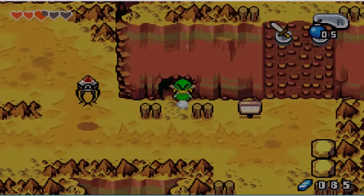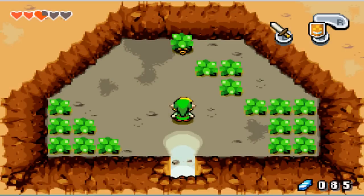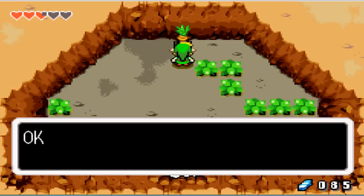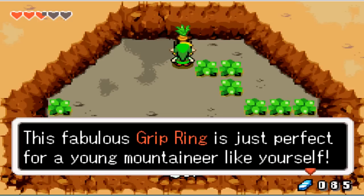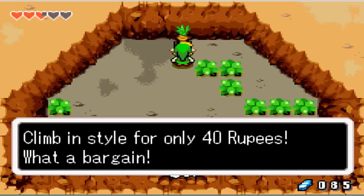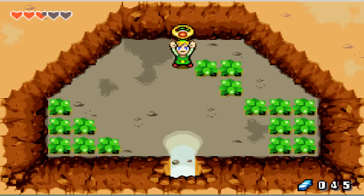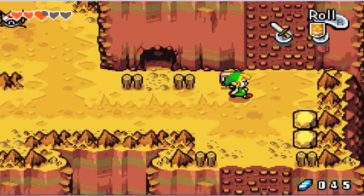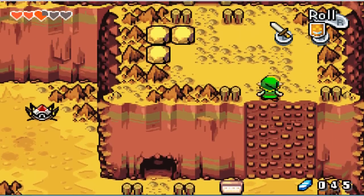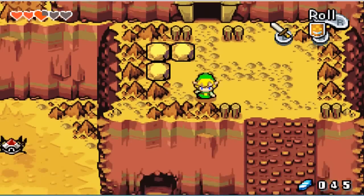Let's go up this wall. Oh, there we go — a salesperson! 'Okay, you got me. This fabulous Grip Ring is just perfect for a young boy to dare. Climb this mountain for only 40 rupees — what a bargain!' Sure, yes! We need the Grip Ring to climb the mountain. So now we're like Spider-Man — Spider-Link. These are for climbable walls. Let's go in here.